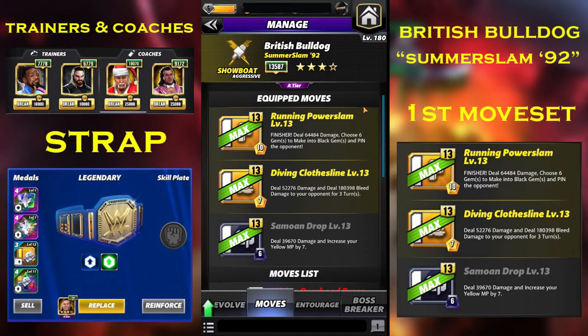The diving clothesline is a 7 MP yellow move that did 52.2k damage and applied 180.3k bleed damage to your opponent for 3 turns. The summon drop is a 6 MP black move that did 39.6k damage and increases your yellow MP by 7.7.